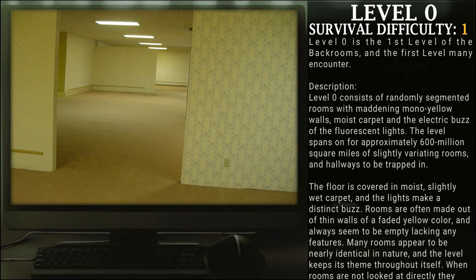Level 0. Survival difficulty: Class 1. Level 0 is the first level of the back rooms, and the first level many encounter. Level 0 consists of randomly segmented rooms with a maddening mono-yellow wallpaper, moist carpet, and the electric buzz of fluorescent lights. The level spans on for approximately 600 million square miles of slightly varying rooms and hallways to be trapped in.